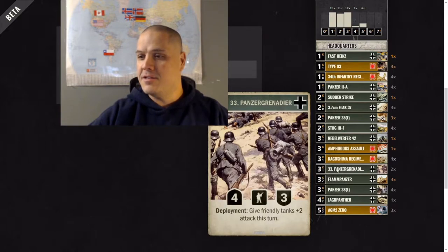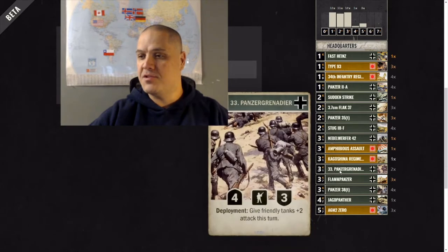Panzers Grenadier — I have two of them in here. It's a decent card; it gives friendly tanks a plus two attack this turn. These are good replacements for Fast Heinz, which we'll talk about in a second when we go over what you need to craft to go from the starter cards to above and beyond.